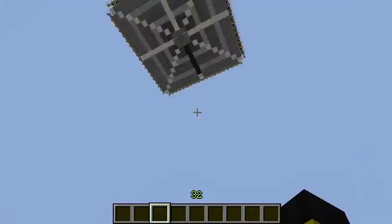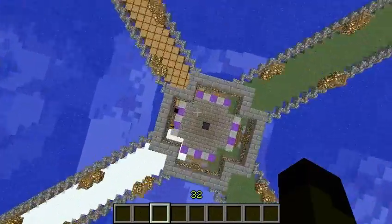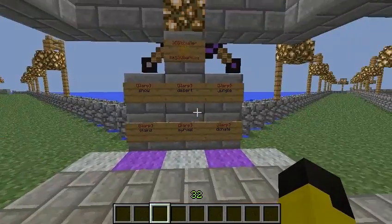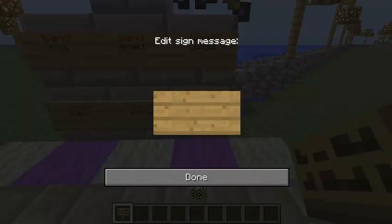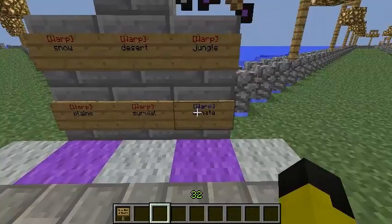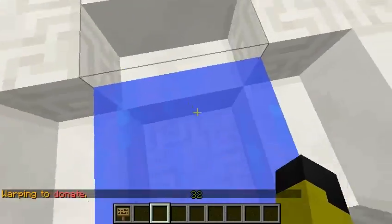The donation room is directly above spawn. If you're at spawn, you just do slash warp — let's see if it updated. We'll create a sign: warp donate. So warp donate is now a warp. You can either do slash warp donate or right-click the sign and you'll be teleported up to here.